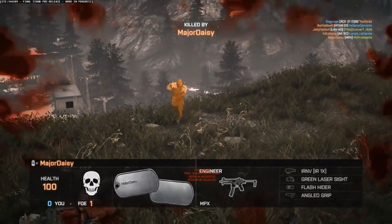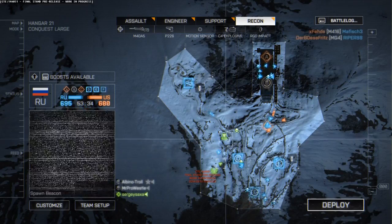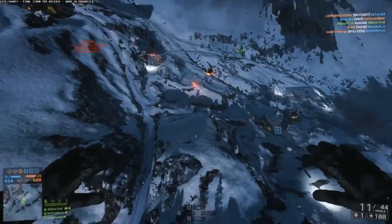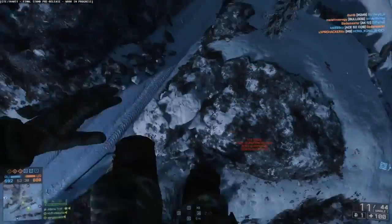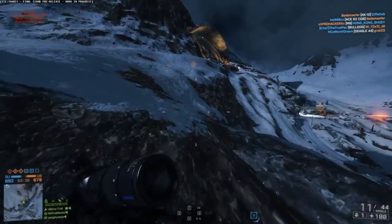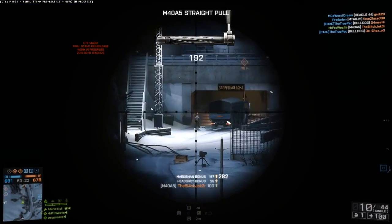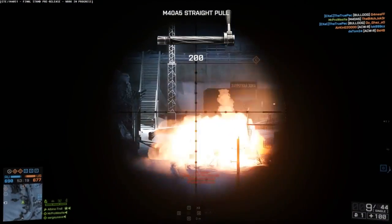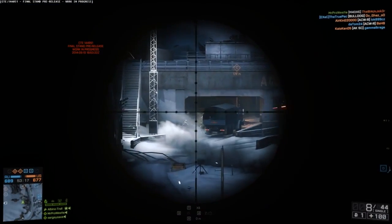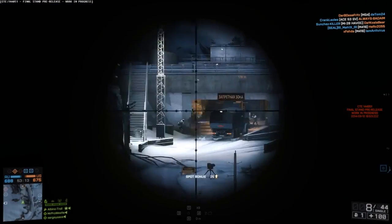First up we have the Rorsch X1 — Battlefield 4's own railgun, and it's really cool to use. If you hit the fire button, there's a couple of seconds where it charges up and then fires a projectile extremely fast all the way across the map. There's virtually no travel time, although it is detectable at extreme long ranges, and it can do massive damage to armoured vehicles as well. So overall, if you get your hands on this thing, you're going to destroy some people.